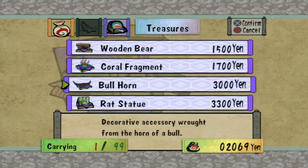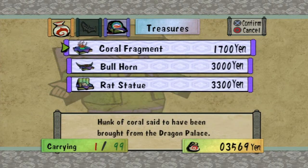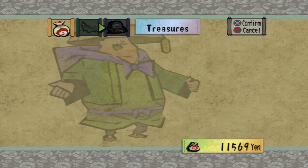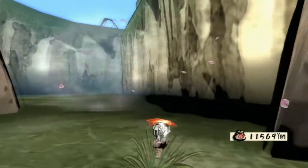Let's do that — yeah, this will get me some cash. Coral fragment, don't need that. Bullhorn, don't need that. Rat statue, don't need that. That pretty much covered the cost of all those feed bags, so that's pretty sweet. Because those treasures won't be doing us anything else worthwhile.